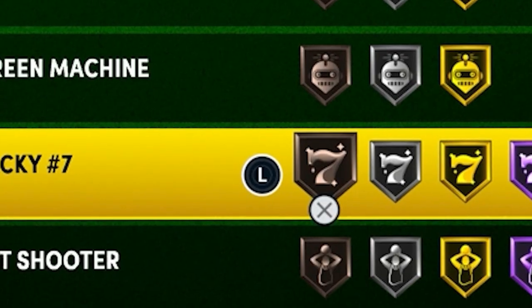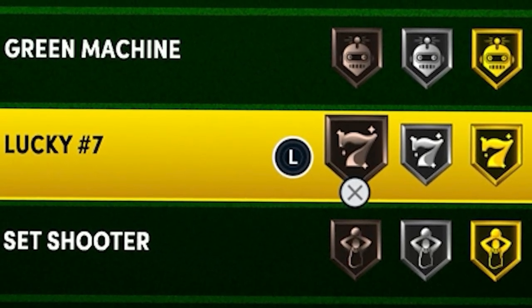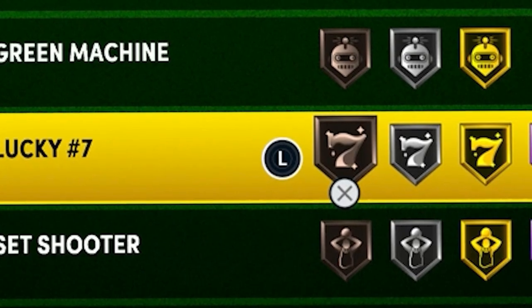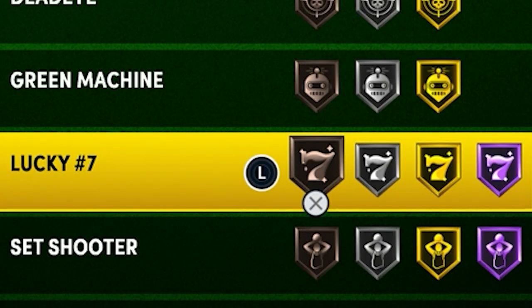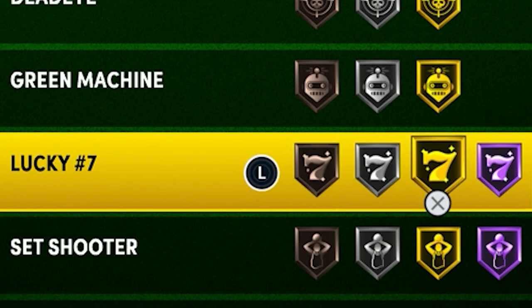Lucky Seven is one of my favorite badges in this game, and on every single build I have this badge on bronze. You can put it higher if you want or have extra badge points, but make sure you have it on bronze on every single build. The main purpose is that when you're taking jump shots on the fast break they go in at a way higher rate. Every level but silver is good — the jump from bronze to silver is barely anything.